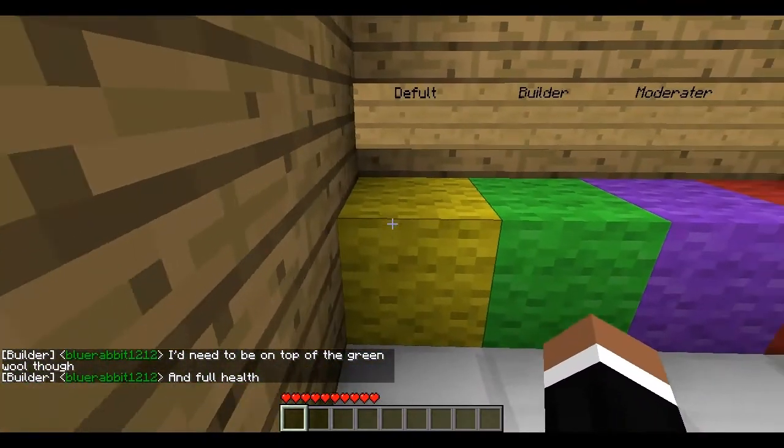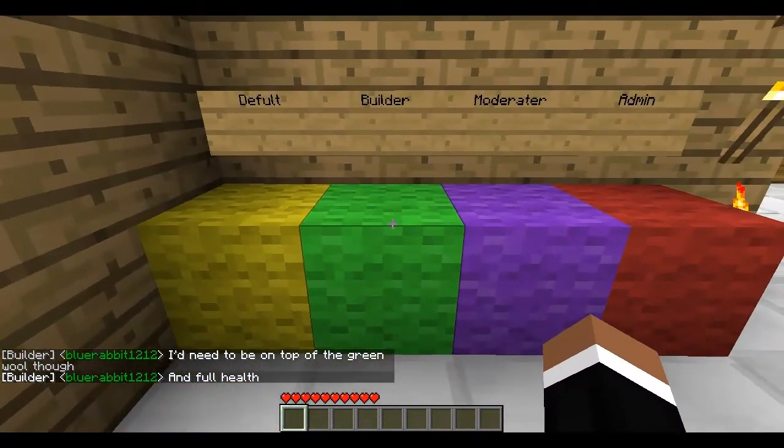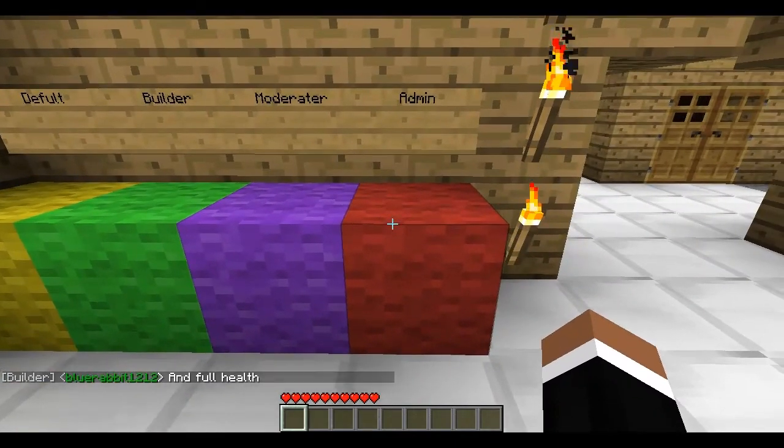Here are the colours of the ranks. Default are yellow, Builder are green, Moderator are purple, and Admin are red.